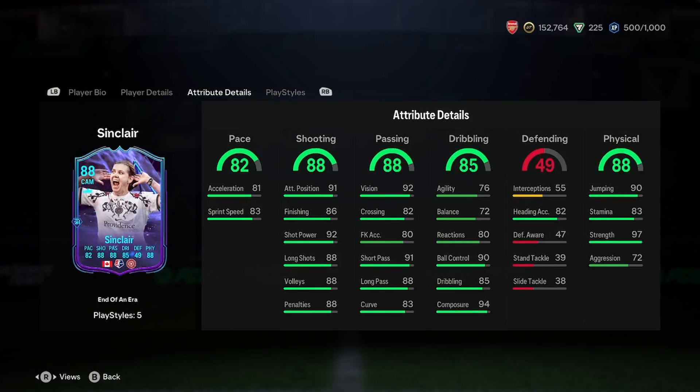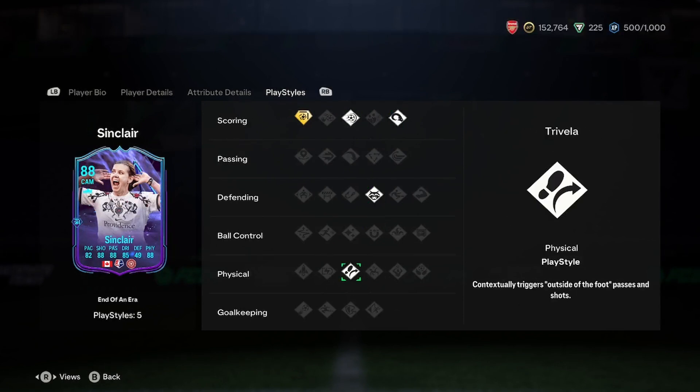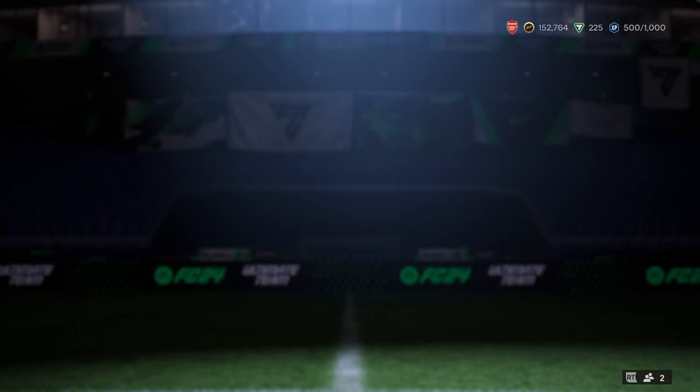In terms of physicality, 97 strength — this card looks insane. In terms of play styles, we've got Finesse Shot Plus, that's great for a CAM, Power Shot, Power Header, Anticipate, and Traveller. So in terms of chemistry style, I'm going to say pace and dribbling, just to get the pace, agility, and balance up, and then this should be an absolutely insane card. For what price? Let's have a look at this.